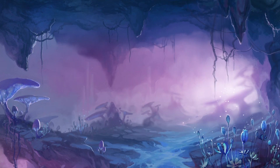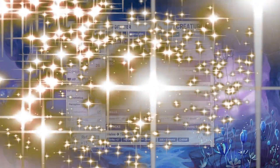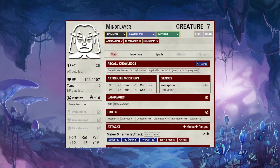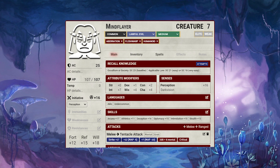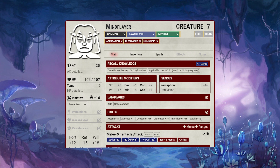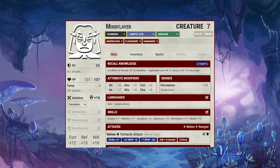Bringing them into Pathfinder 2nd edition, their stats should look like this — roughly the same stat outline but with larger numbers that feel appropriate for a being of this caliber within the Pathfinder system. This is comparable to many other creatures at level 7. From this point onwards, we'll be using the current set of building creatures rules.